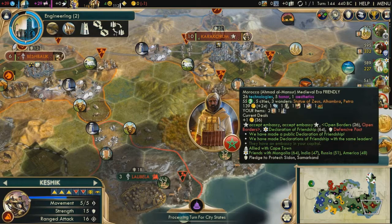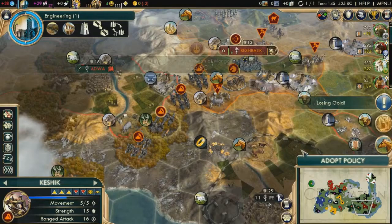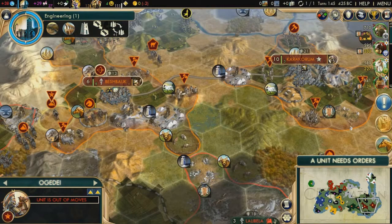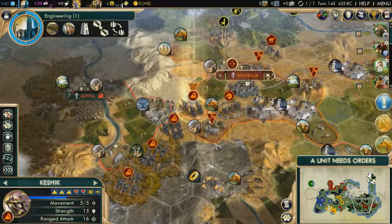I'm going to give you my strategy to play the Mongols and explain how to do it. Why the Mongols? Because it's very easy to win with them quickly, and you don't need to know which buildings or wonders you must build. It's all about spamming the same thing over and over again.